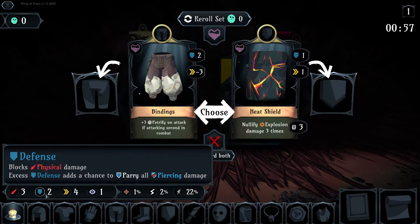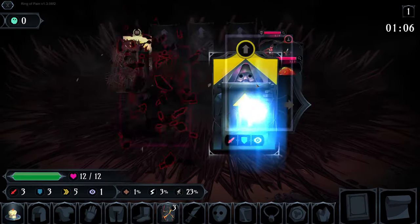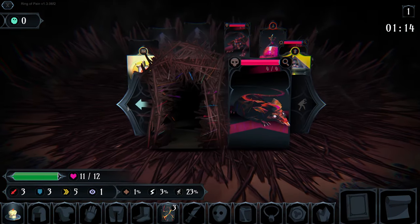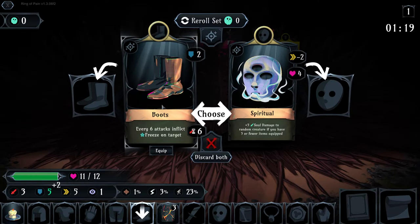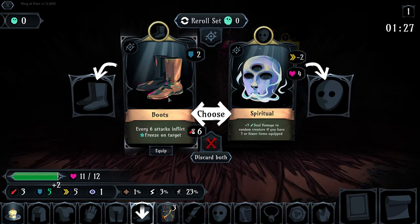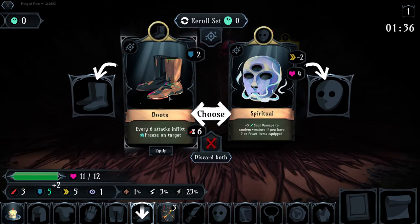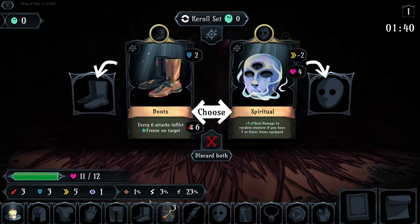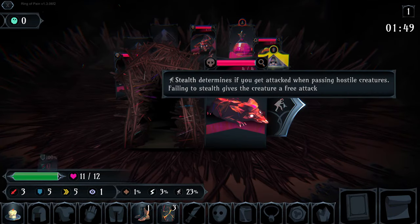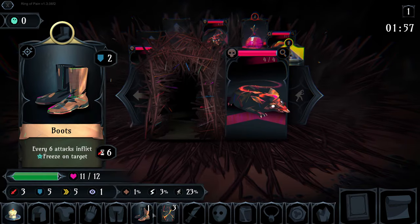I like to pick up treasure before the stat bonus so I can use the stat to supplement whatever I don't get from the treasures. We got Bindings and Heat Shield. Early on I go for defense and speed - I'm not too worried about attack since enemies have low HP. Heat Shield gives me both stats I want and makes me invulnerable to explosions. We also got Boots, which give defense and inflict freeze every six attacks - a great item I often keep until the end.